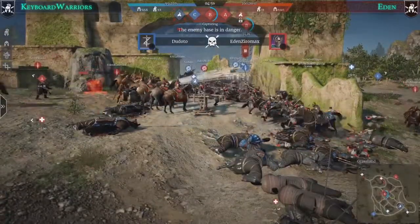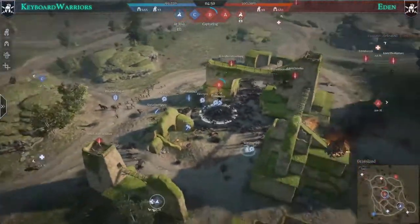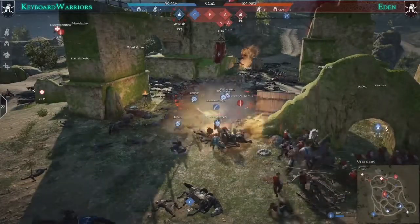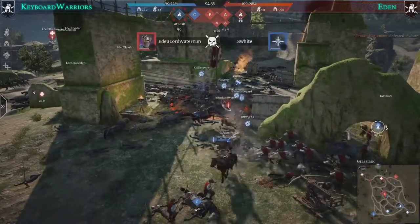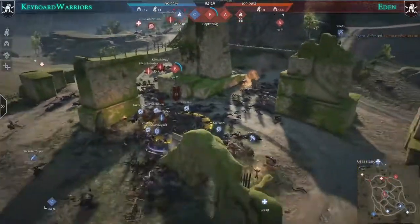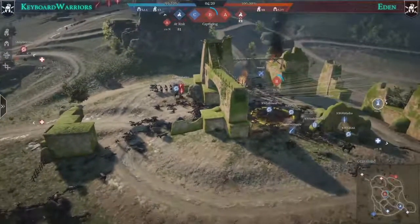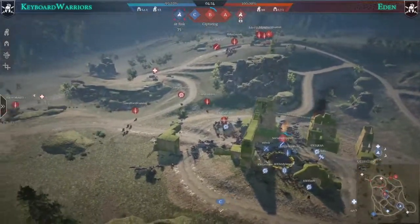El Darko places one more grape shot even as Keyboard Warriors look set to retake B point — but pike militia stops them. Still going into Eden's favor. Lord Zao Jung is destroying artillery pieces placed by Keyboard Warriors, and it takes six players to bring him down. His small village watchmen or farmers were also stopping the cap.